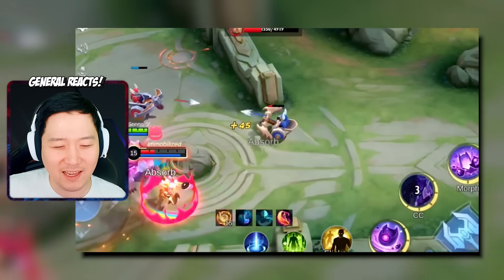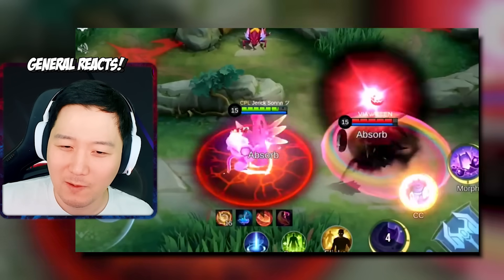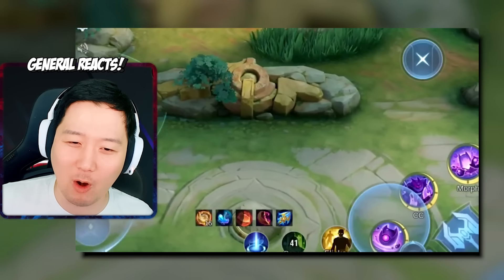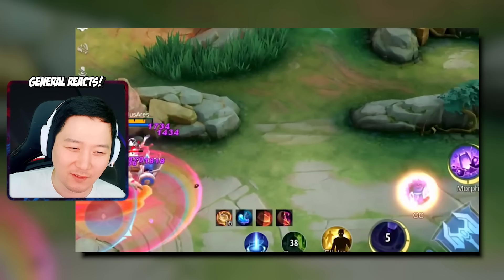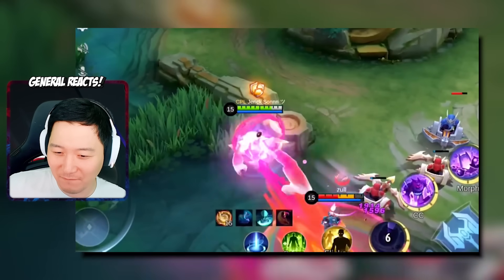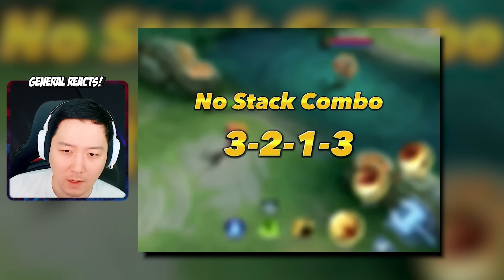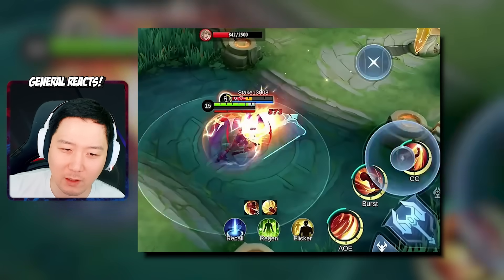I feel like this isn't really showing the combo — it's showing the power of Gloo's damage. Look at this: first skill, second skill, and die. First skill, second skill, die. I've only played Gloo in a few games, but if I had to play Gloo in solo rank I'd try that build — no stack combo.